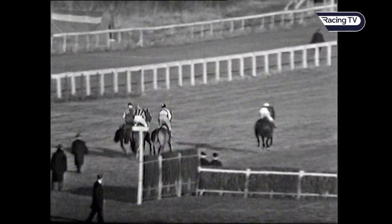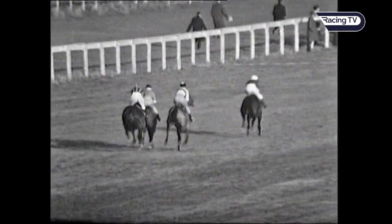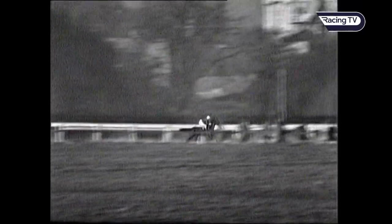And they're off, coming to the first of the 19 fences with Dunkirk the leader, Arctic Ocean, Arkel on the inside, and Dormant. Dunkirk the leader at the first, over from Arkel jumping at second, Arctic Ocean and Dormant.